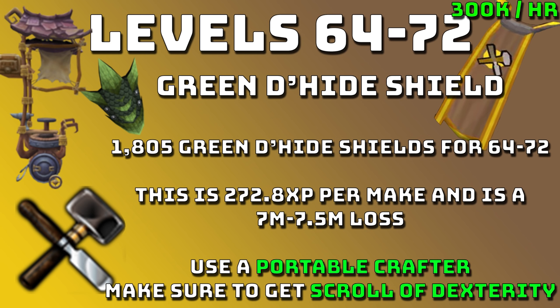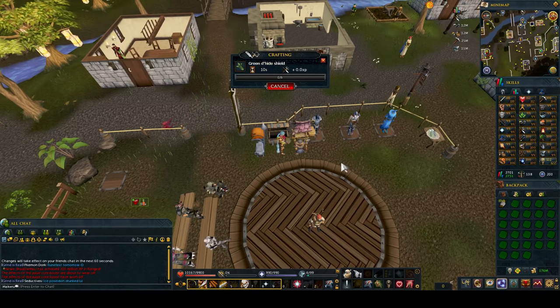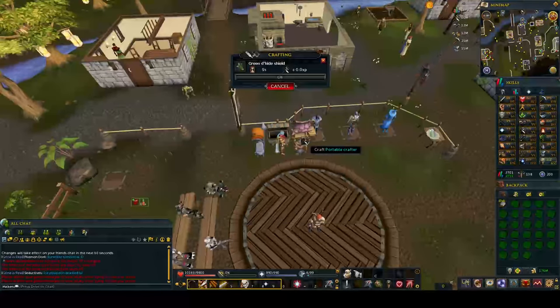From levels 64 to 72 you're going to want to do Green D-hide Shields. This is where the XP per hour gets really good — around 300k XP per hour. You can even do this all the way to 99 if you want to save money, since green hides proc more from the scroll and the portable crafter. You'll need to make 1,705 green D-hide shields. It's around 272.8 XP per make with a portable crafter, but a 7 to 7.5 mil loss. Make sure you have your Scroll of Dexterity and your Portable Crafter for the procs and XP buff. You'll need thread in your inventory — typically one thread every five makes.